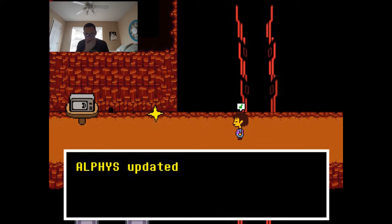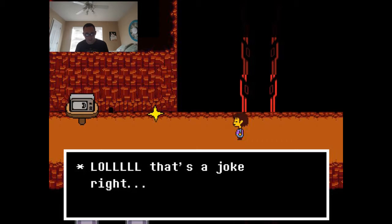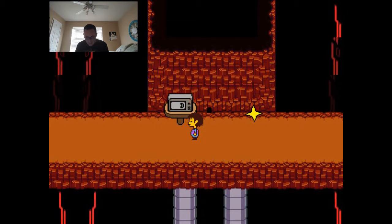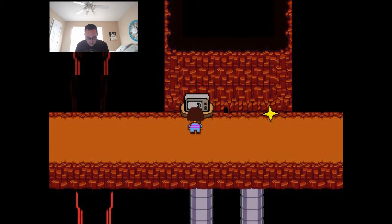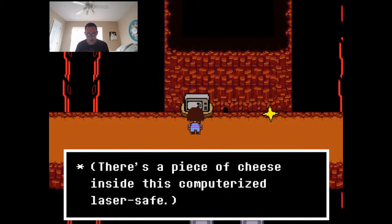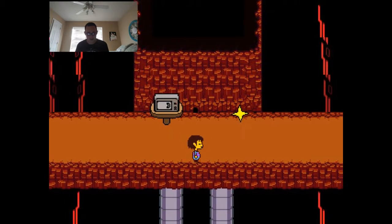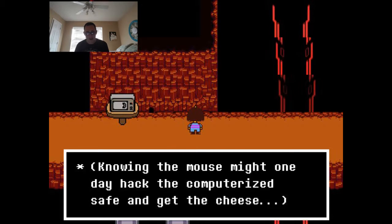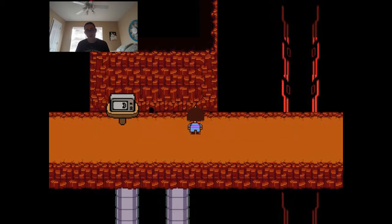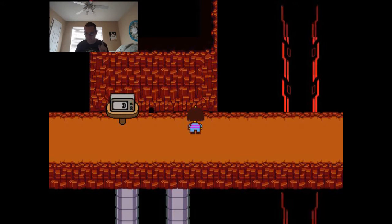There's a save point, and before I use it there's a little mouse hole — it makes a squeaking noise. There's a table with what looks like a microwave, but it's actually a computerized laser safe with a piece of cheese inside. The lasers have melted the edges of the cheese and it's stuck to the table. Knowing the mouse might one day hack the safe and get the cheese fills you with determination. I save, and since I'm only eight minutes in I decide to keep going.